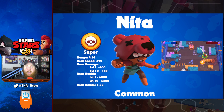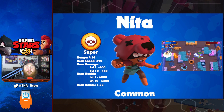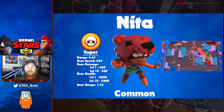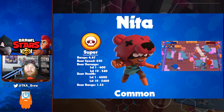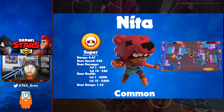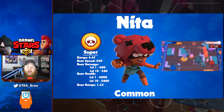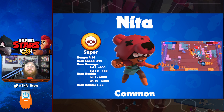Nita's super is a bear that she throws out, kind of like a Pokeball. This bear can be thrown up to 4.67 tiles away and over top of walls. The bear's movement speed is one of the slowest in the game at 620. The bear is a close range melee brawler with a range of 1.33 tiles. The bear's health starts at 4,000 and attack damage at 400 at level 1, going up to 5,600 health and 560 damage at level 10.